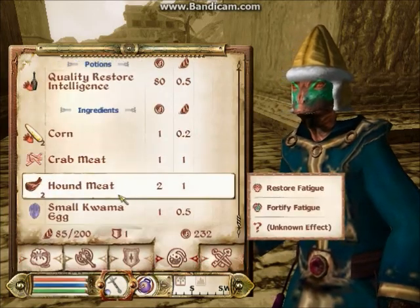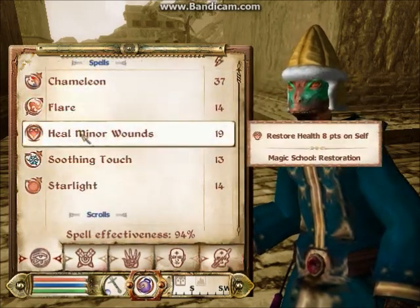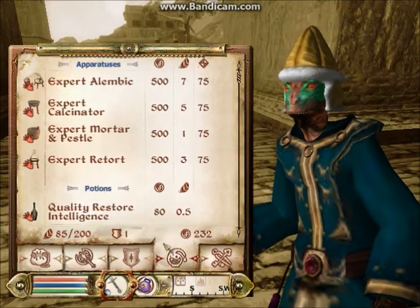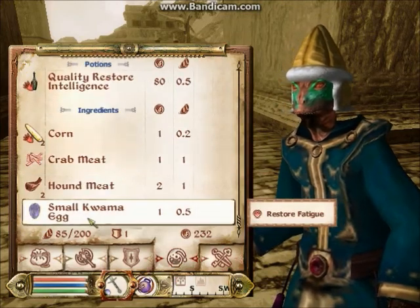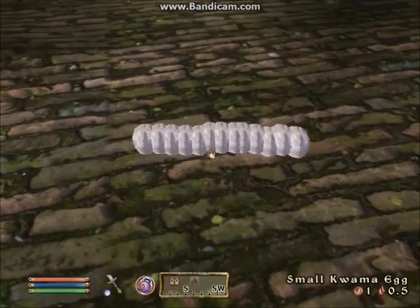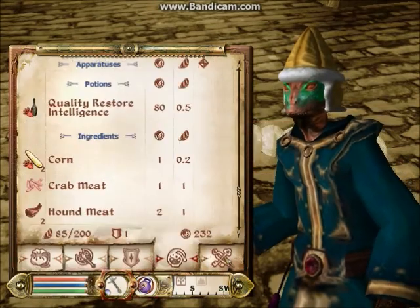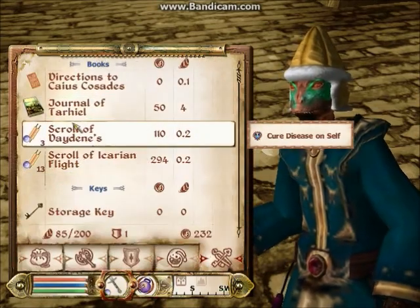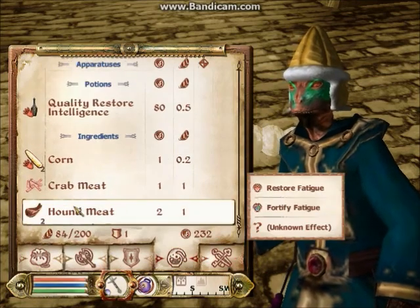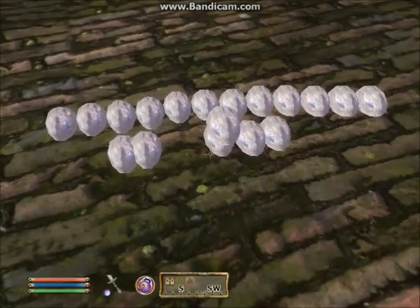I will be duplicating more items, so let's go quickly through that process. Click on that, go here, scrolls, go to alchemy, shift-drop, drop all those, pick up one, go. And once you do that you can just double-click on that again, go here, drop. There we go.